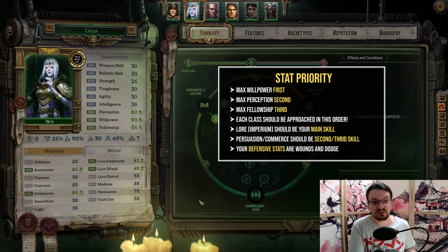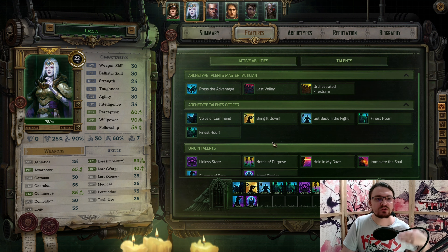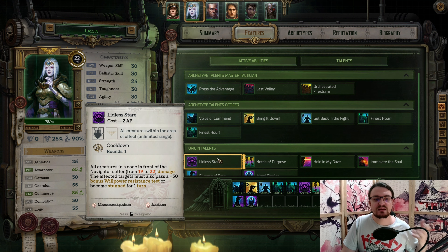This provides us with a high dodge chance and a very high health pool. As for other skills, we want to increase our knowledge in the Imperium, increase our ability to commerce, and increase our awareness by a tiny amount. Due to the origin of this one, Cassia, we get the Lidless Stare ability right from the get-go.